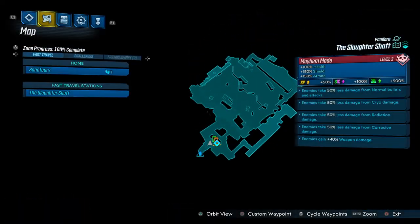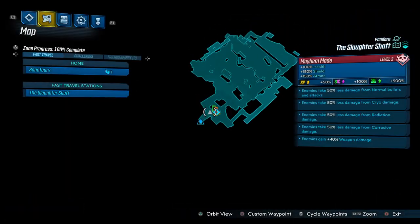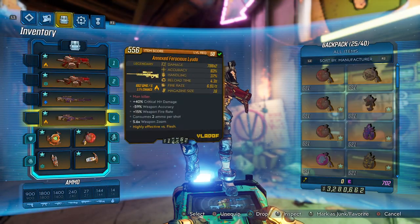Greetings! I'm going to be showing you my invulnerable Moze Grenadier build. You can see on this map it's 50% less cryo. The main grenade is a cryo grenade, but I kind of wanted to do that just to show how strong the build is.